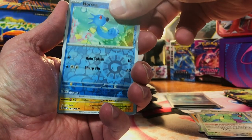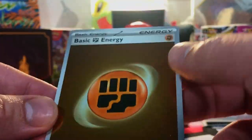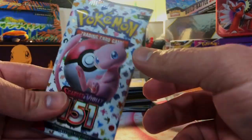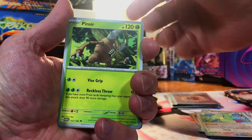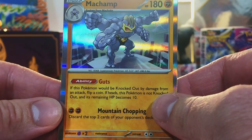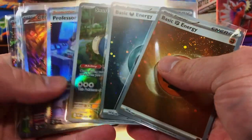Two more packs. Horsea, Magneton, Dodrio hollow, and a hollow Fighting Energy — check for swirls, got one right there and one at the edge. One more pack — last pack magic, come on. Nidorino, Meowth, and another hollow I have not pulled yet: Machamp. Look at the nice hits we got.